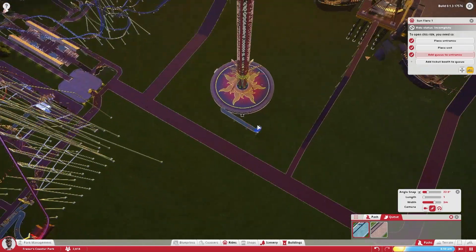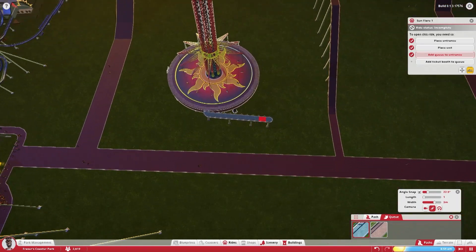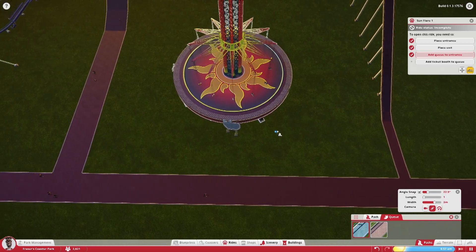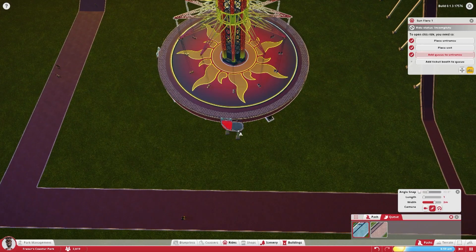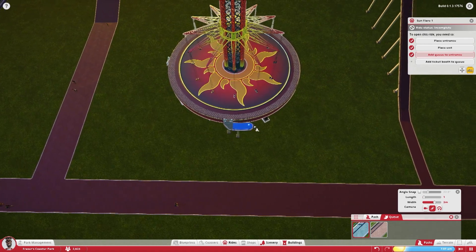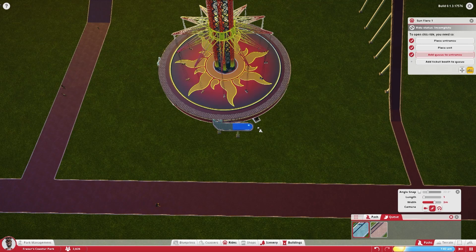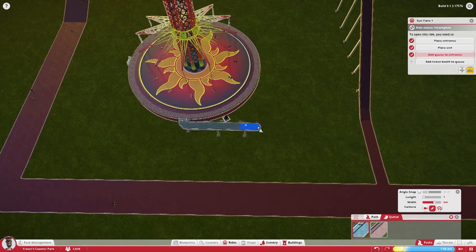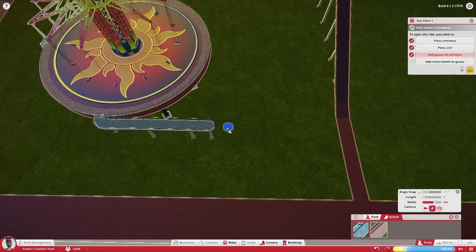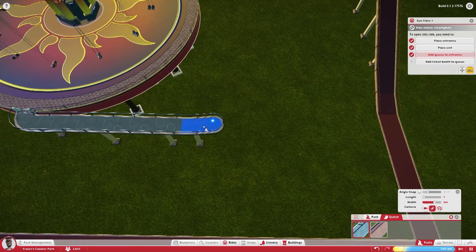That looks slightly wonky. I don't like that. Game, I don't like that — could you kindly not do that? Take off angle snap again. It's going to angle that way. That's better. What do you think you're doing, game? Don't be doing that.